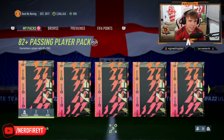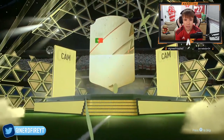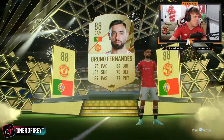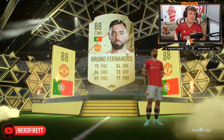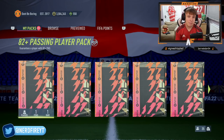Okay, mine was good and then we've just gone downhill, so let's call it there. Now let's kick off the 82 plus passing packs. Walk out in the first one — no way! I think that's twice in one week. That is a dub to kick it off. I'm pretty sure Ronaldo is possible in these — his passing stat must be 82 or above. He's literally dead on 82. That's pain, but it's a dub — a walkout to kick it off. We'll take it.